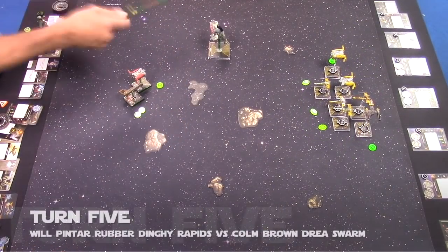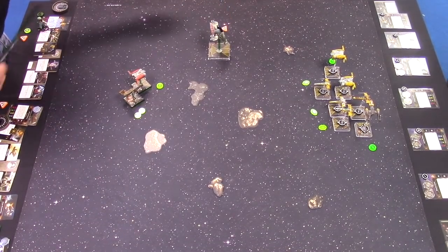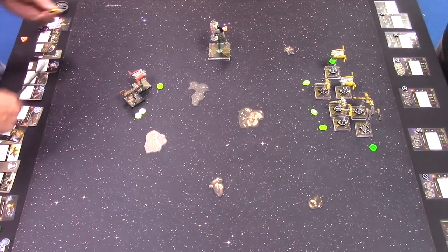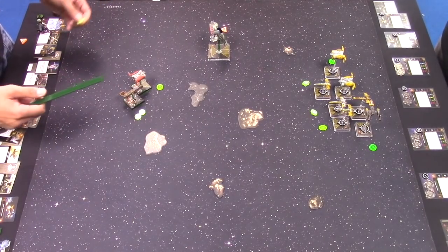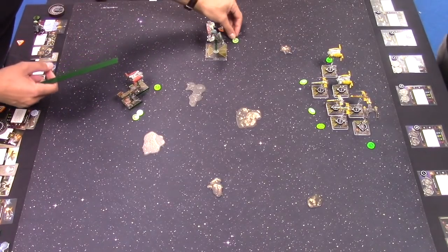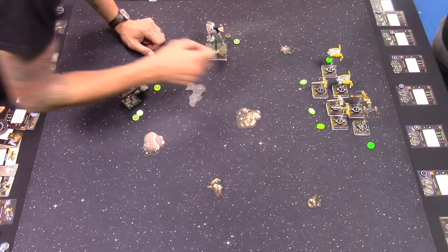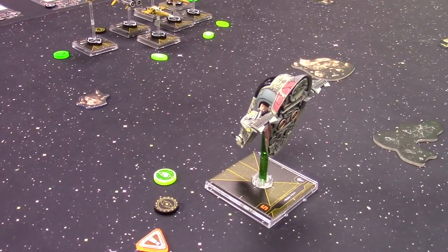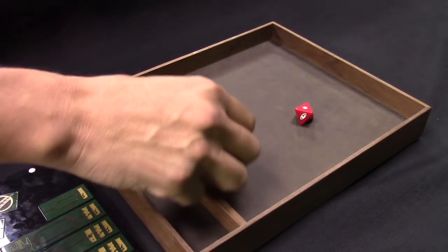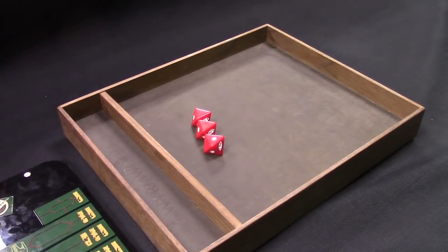Boba is shooting first. Before engaging, he takes a stress token and two focus tokens: Han Solo gunner lets him perform a red action before engaging, and Perceptive Copilot gives a second focus token once he takes a focus action. So he has two focus tokens for attack and defence. He shoots the Jakku Gunrunner with three red dice — two blanks and one hit, no re-rolls. A bit disappointing.